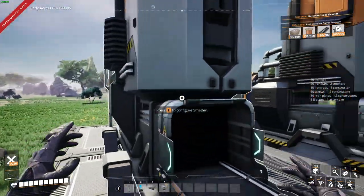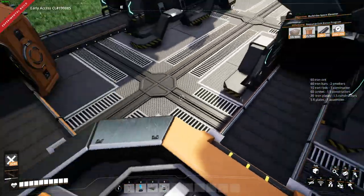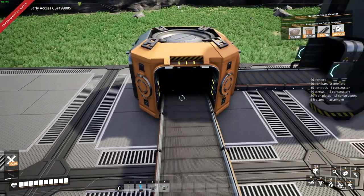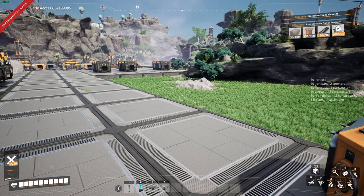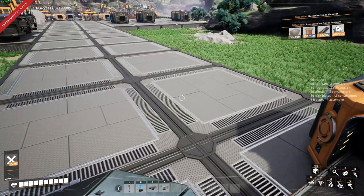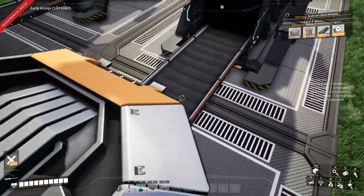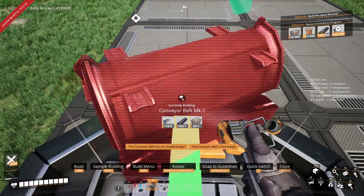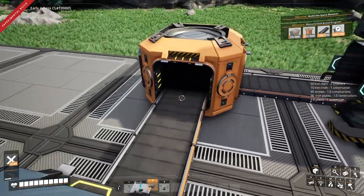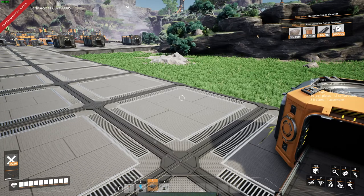So to start us off we have two smelters, each making 30 iron bars. We're going to need 15 of these iron bars to go make rods for our 60 screws, and we need 45 to go ahead and make our plates. The problem is we're going to have 30 coming out here and 30 coming out here, so how are we going to get 15 to 45? The answer is we're going to use a splitter and a merger. So 30 is going to come out here, we're going to split 15 that way and 15 out this way to where our iron rods want to go. 30 is going to come out here, it's going to be added up with 15, and then we're going to output 45.